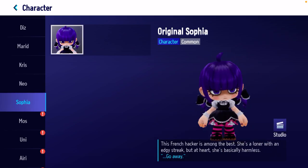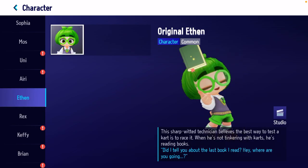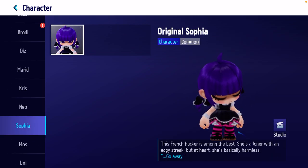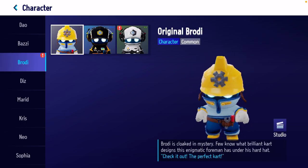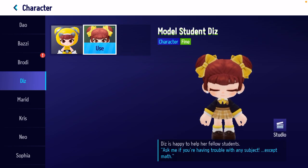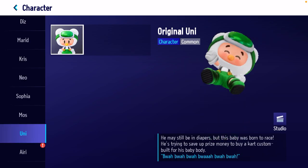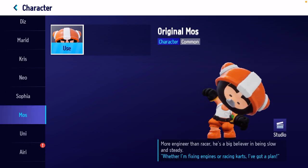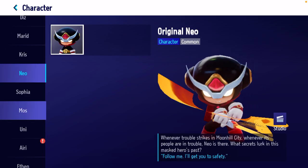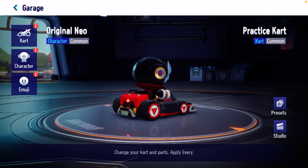After that, press on the character button again and select the desired character. Let me choose this one — I can use this character. Actually, all of them are unlocked already; you need to unlock them first. Then you can simply press the 'Use' button after selecting your desired character, and you are good to go.